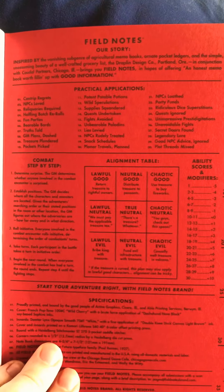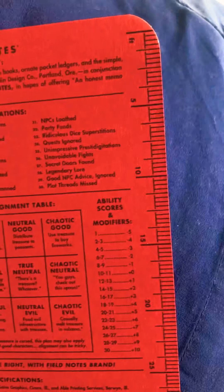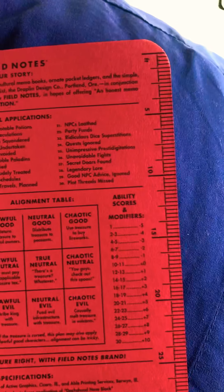At the end it has a little bit of field notes and then things like ability scores and modifiers, the alignment chart, and then practical applications — field notes and a ruler. Oh wait, it's for movement — so if you have a grid or whatever, that's the size you can check the movement. That's pretty cool.